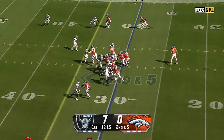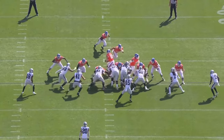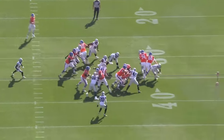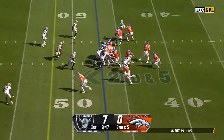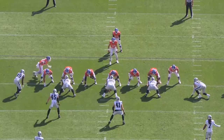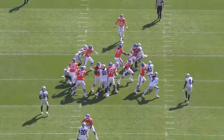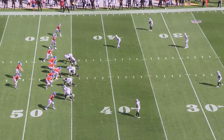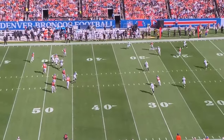The field will go on second and five — the first carry of the day for Javonte Williams. Broncos and Raiders, the handoff over the left side, first down by plenty for Javonte Williams. Second down in five, Knicks pressure picked up and he can't hit his target. Nowhere to go for Javonte Williams — third and 34.